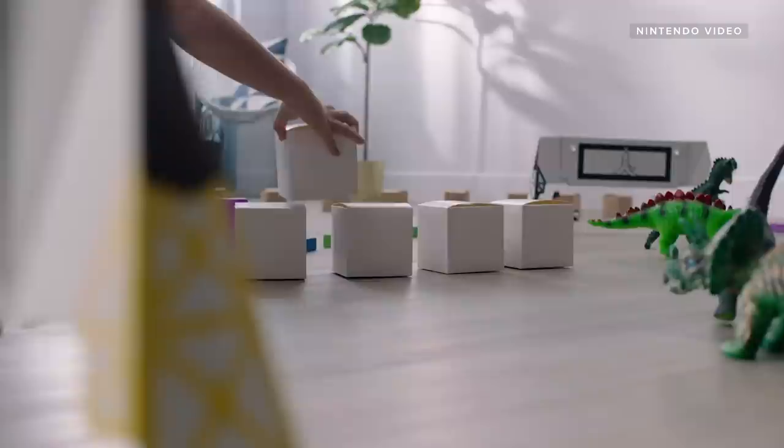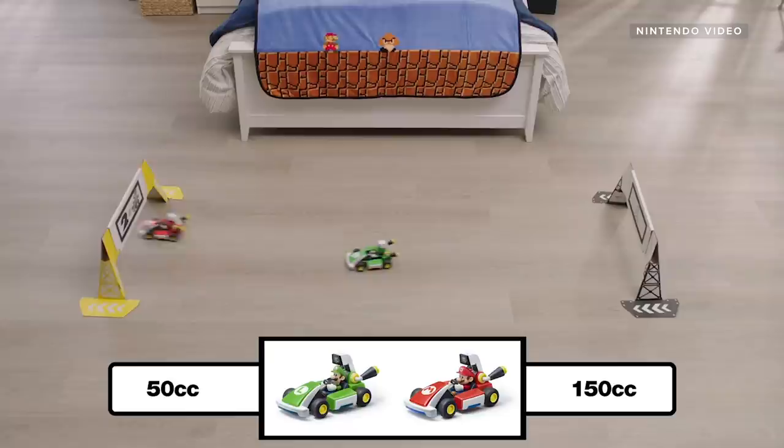Keep in mind that the entire system — the gates, the kart, and your Switch — really need to be within a 30-foot radius for this whole thing to work as intended. For a 150cc race, Nintendo says a 10 by 12 area is likely required. I can't really speak to how doable that is without any real hands-on with it yet, but it's something to keep in mind.